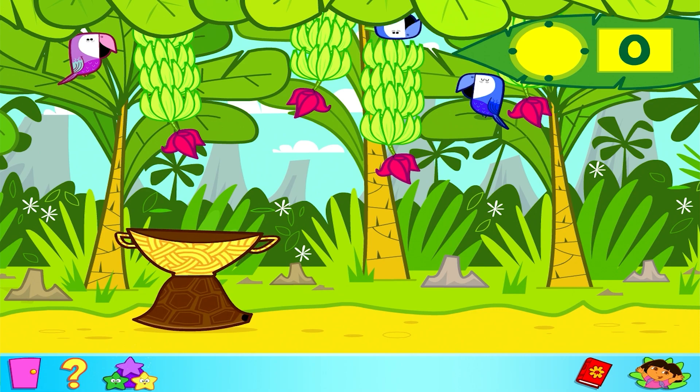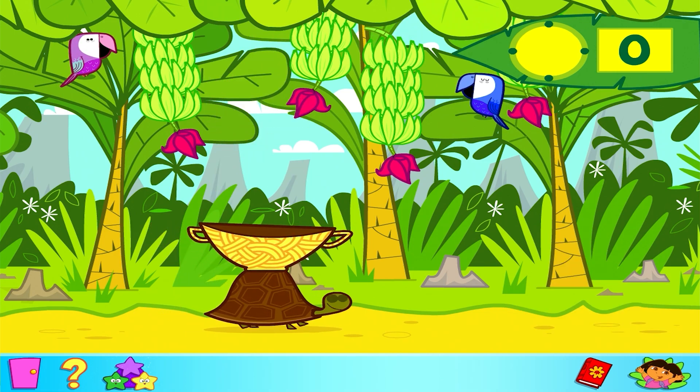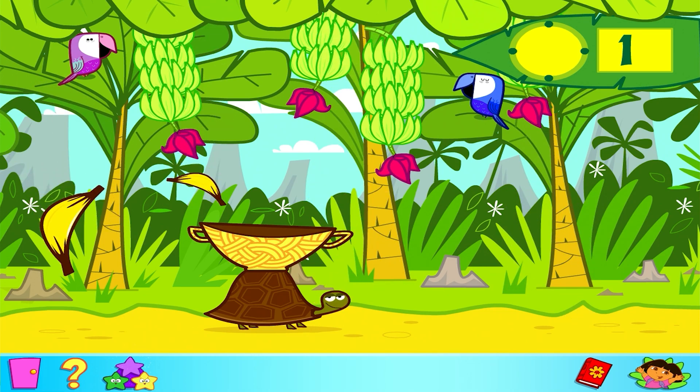Wake up, Tony! We've got a game to play! You call him too. Tony! Wake up! We're going to help Tony catch bananas in his basket. Press the arrow keys on your keyboard to make the tortoise move from side to side. And you can catch the banana like this. But keep a careful lookout — some of the bananas are big and some are small. I'll tell you which ones to catch. And don't forget, I will sometimes shout out in Spanish too.